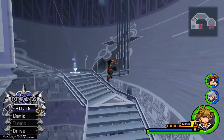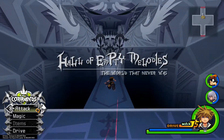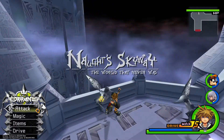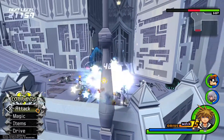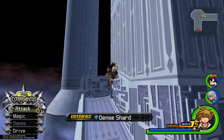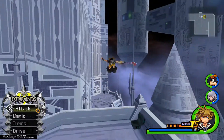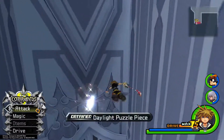After you've gathered that puzzle piece, go ahead and make your way back up to the top, through to the next door and take the elevator up. You'll notice the puzzle piece up there — hop up on this ledge, the second one up, jump, aerial dodge, and then glide over to it.